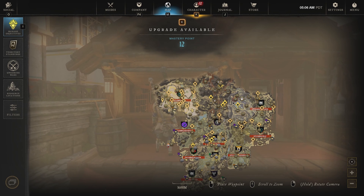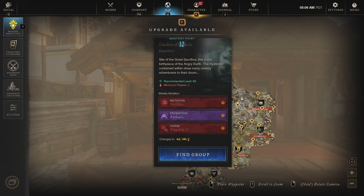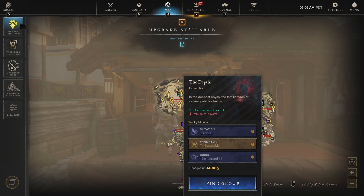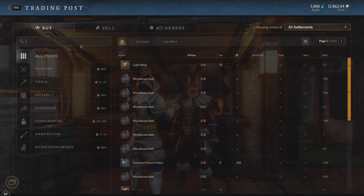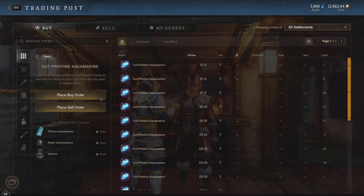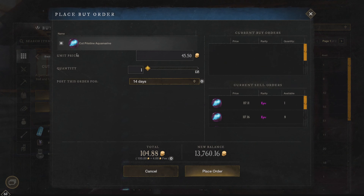Another thing I do is look at the map and see what's mutated for the week. This week we have Genesis which is ruby, and Shattered Obelisk which is void. So I'll also go for the gems that are not mutated this week — say cup pristine aquamarine for example. When they're not mutated, the price of these gems is really low, so I'll buy a ton of them in bulk for the week.